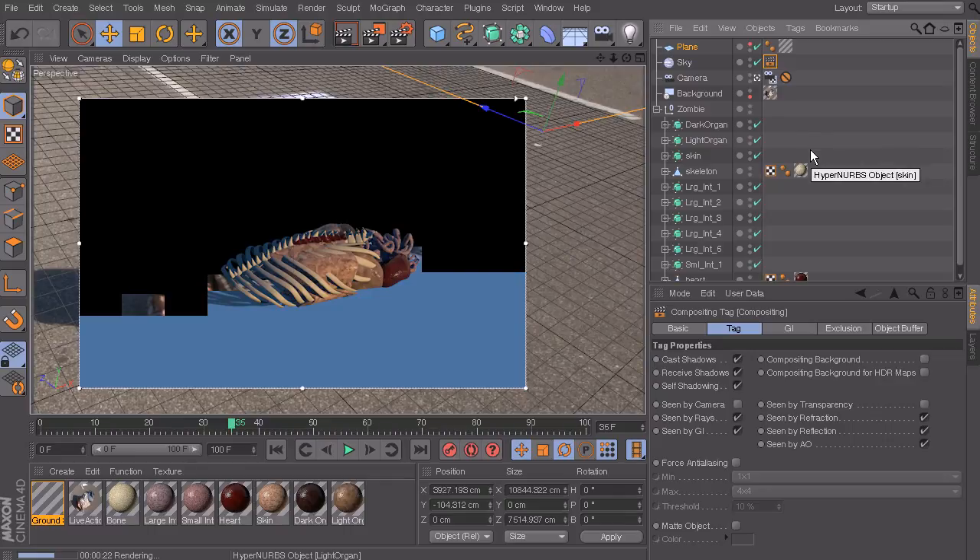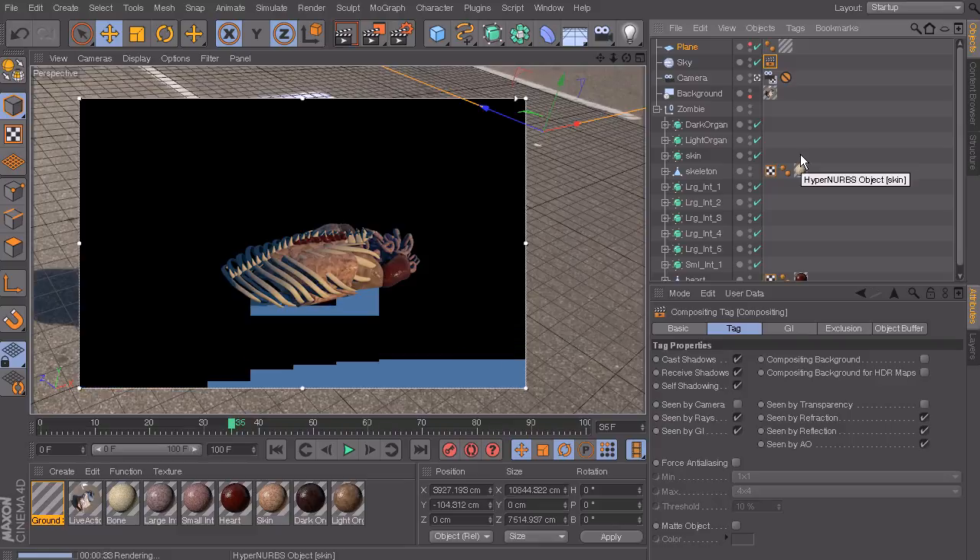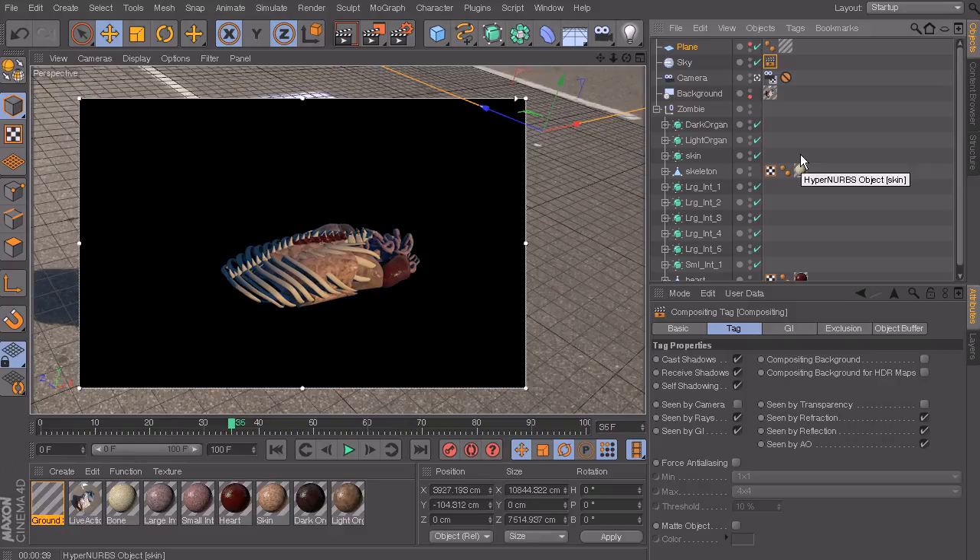So now we have our ground figured out, our sky figured out, and the ground shadow figured out. The next thing we need to do is play around with our textures a little bit - unless you knew it was going to happen, you wouldn't know to fix what I'm going to show you in the next lesson. We've set up some jiggle deformers and they have some unintended consequences with our procedural textures. In the next lesson I'll show you what happens, how to fix it, and we'll also set up a few other compositing tags. We'll be cleaning everything up and getting ready to set off our render.